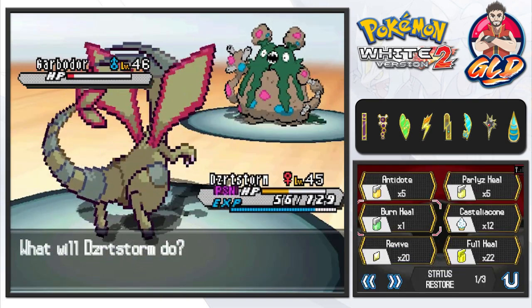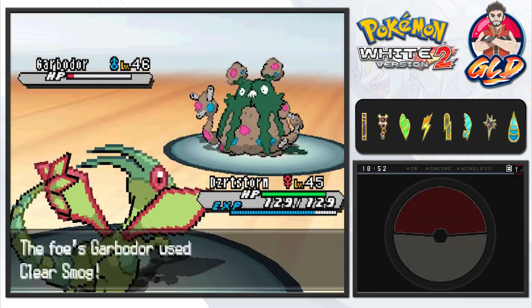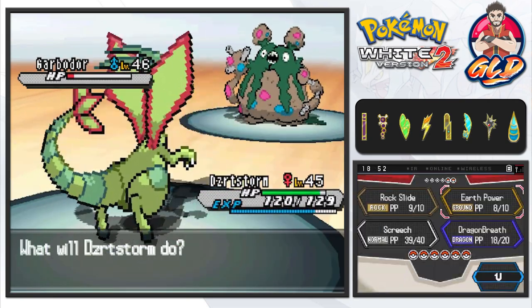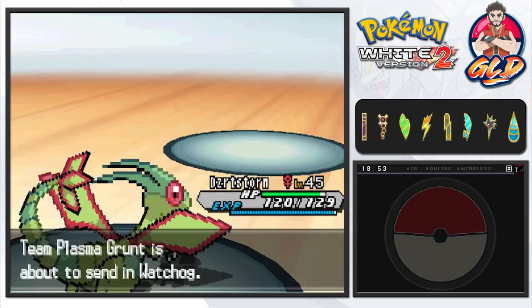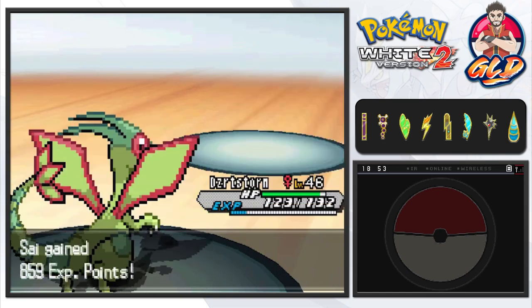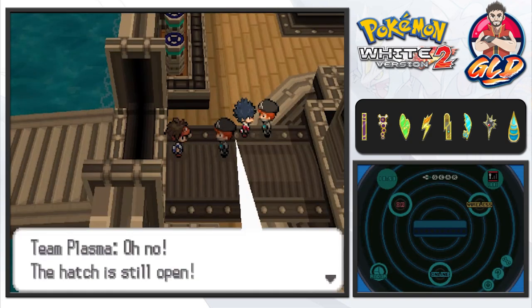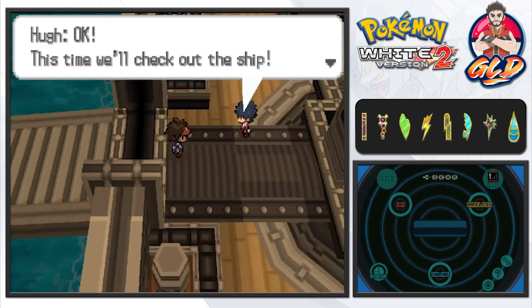We do have Full Restore so let's go ahead and use that. We bought 22 of those little suckers, and Clear Smog is not going to hurt us. Another Earth Power for the win — things are looking up! Desert Storm, Sandstorm grows to level 53. Let's go straight for Rock Slide just to mess with this Pokemon, and just like that Desert Storm goes to level 46. He's a big believer of Team Plasma but right now he's getting his butt kicked.